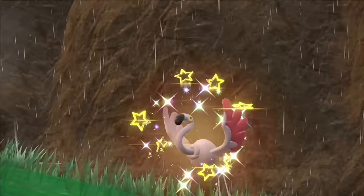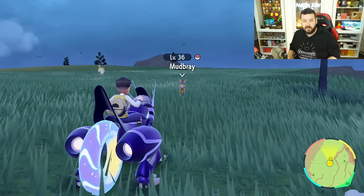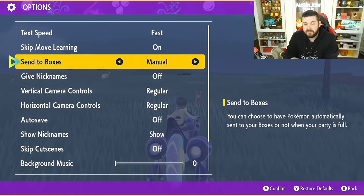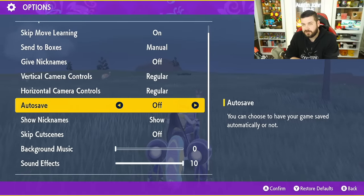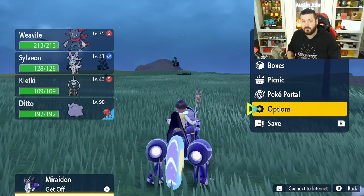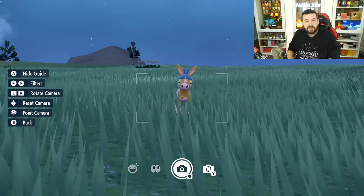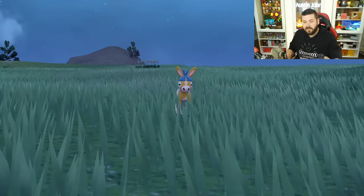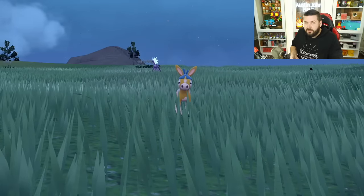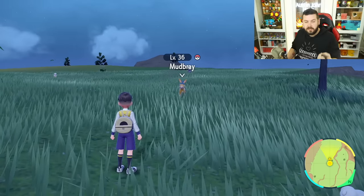Some shinies are very close to the original color, so you may be unsure what that shiny looks like. There's a simple way to check. When you encounter a potential shiny Pokémon — like this Mudbray — the first thing you should do is turn off auto saves and then put down a manual save. This ensures that if the Pokémon runs away or you fail the catch, you're safe.